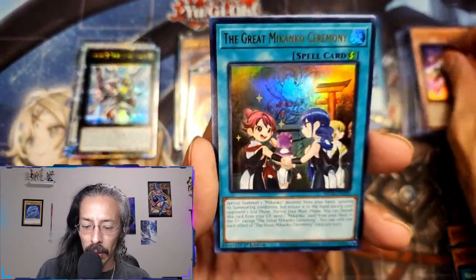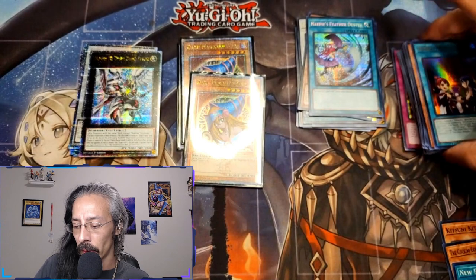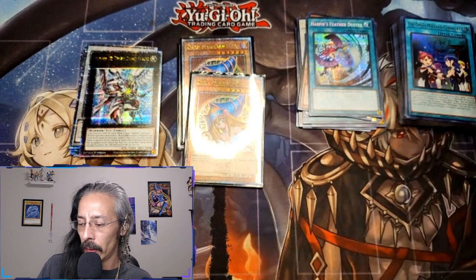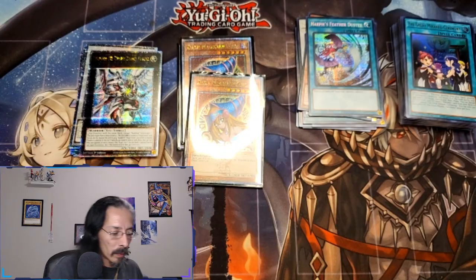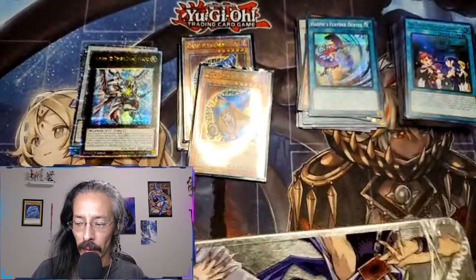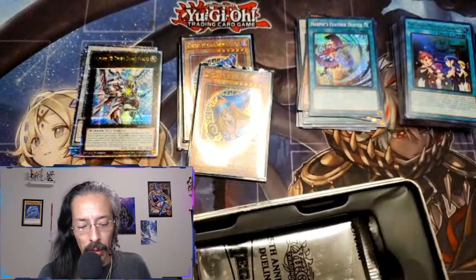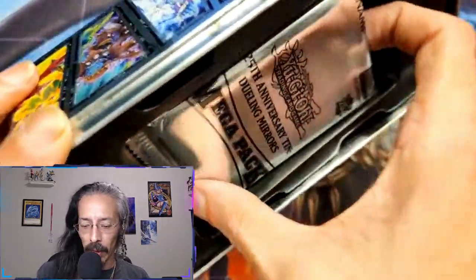Fire Attacker and Makanko Ceremony. We're making some good headway on our list, boys and girls. One of the alt arts I'm looking for — let's see if we can get a Raigeki. Tin number five! Alright, give us another Exodia piece, give us a Blue Eyes, a Raigeki, and the alternate art Dark Magician Girl — come on, gimme!